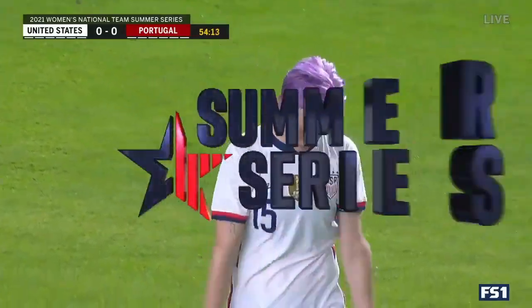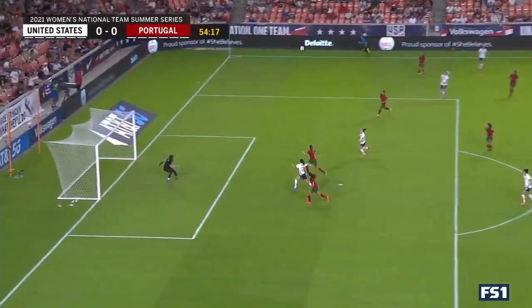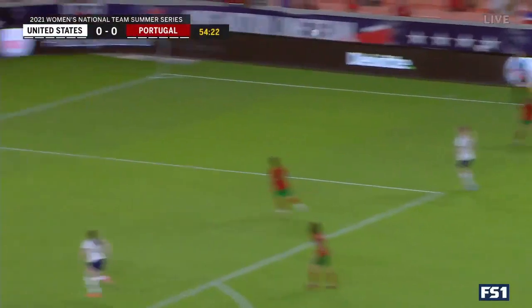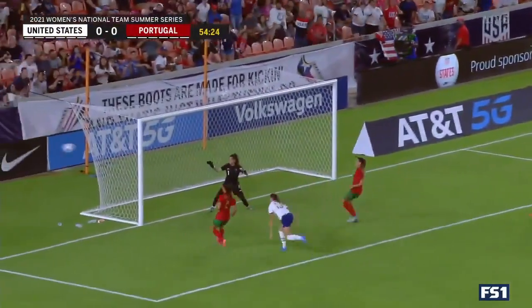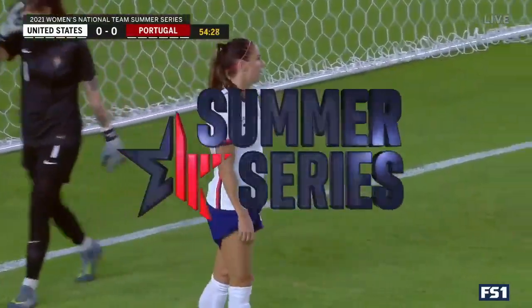Her movement was so good. Alex Morgan's run in the box was brilliant — spot on — and the service to match. Everything was there but the finishing touch. Look how she just peels away. She pulls that center back away, which created two options: Rose Lavelle in front of her, or Rapinoe goes with the longer option. That's Alex Morgan sitting between the center back and the left back — go with your head, nod that down — but she opts to lead with her foot, and makes that finish all the more difficult.